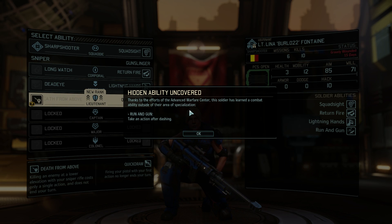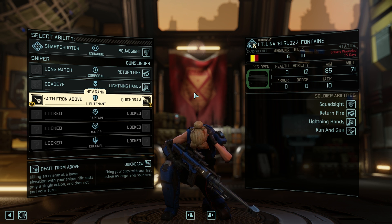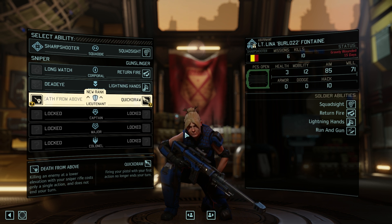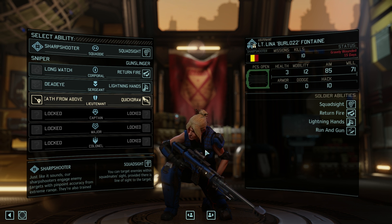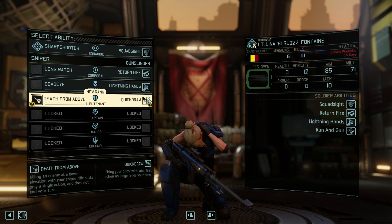I wonder if it says take an action after dashing, but what it really means is you get a third action this turn in terms of implementation, which means it's possible that the sniper could single move and then still snipe. I don't know if that's going to be the case — that's what it looked like. If it works the way I would love it to work, then we would probably just continue to focus on making this person the best possible sharpshooter. However, if it does mean you have to double move and then get an action, I think we'd much rather continue down the gunslinger path.